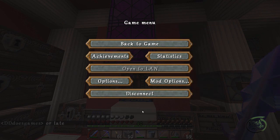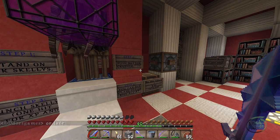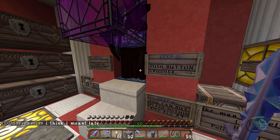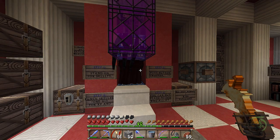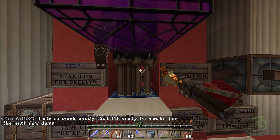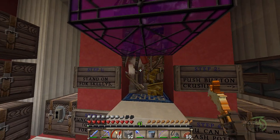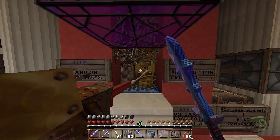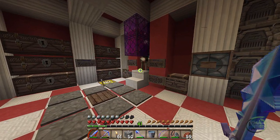If you stand on these pressure plates it closes the gate and lets the skellies begin to build up. This is an XP farm as well - you stand right here and when you're ready just push that button, it'll cause them to be crushed. They'll be one hits and they'll die. Just hit them with one hit - I heard a couple drop. They're not going to be one hit obviously.